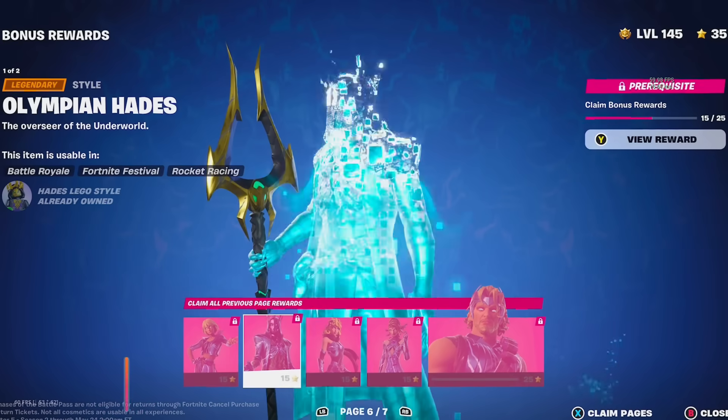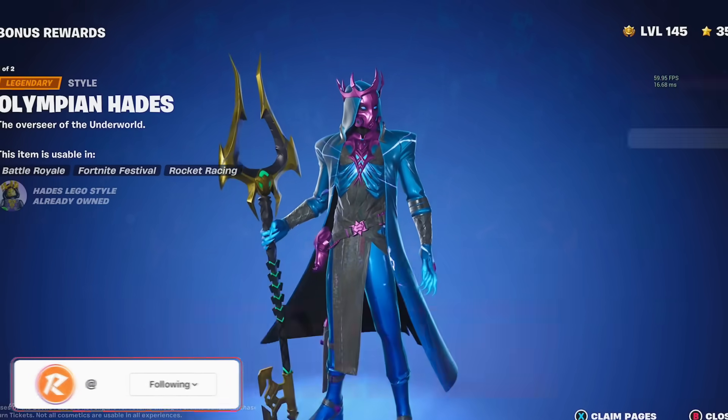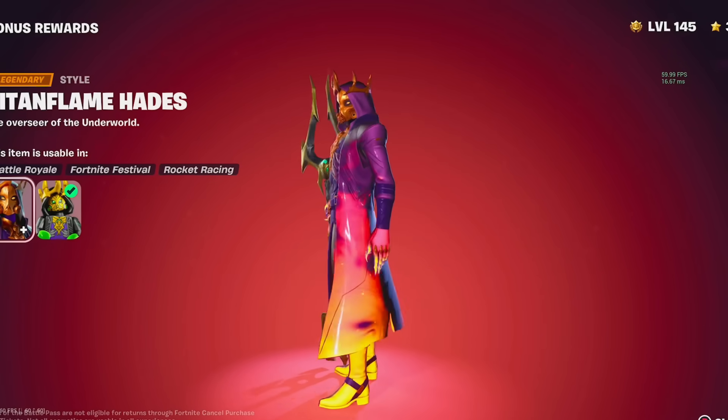We then have the Olympian style, which is basically the blue style. This looks really cool. And then finally, we actually have the Titan Flame style, which is probably the best style — it's got a massive flame and looks really cool.